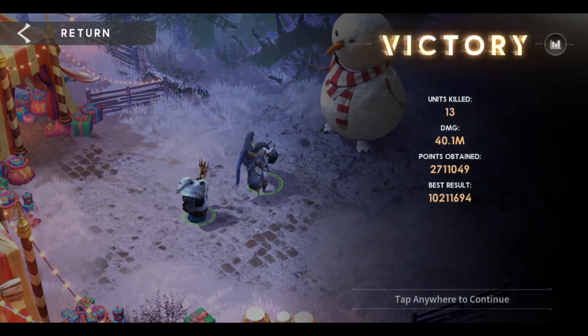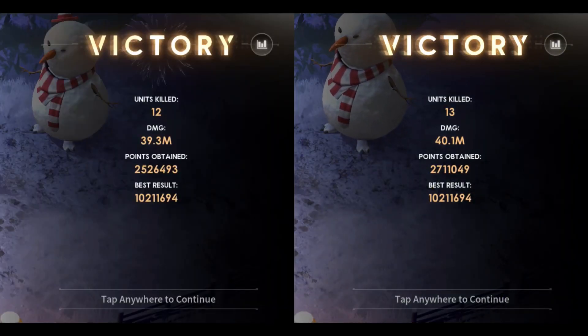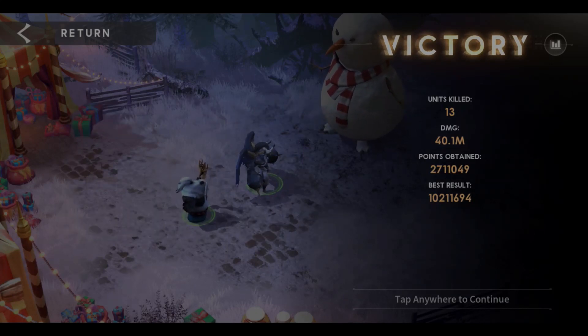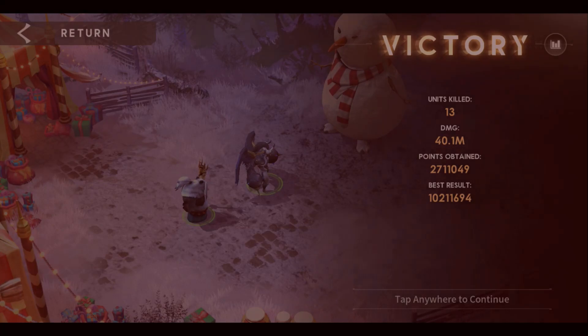The Red Thorn Rune dealt 40.1 million, which is close to Fifth Element's 39.3 million. This difference is not significant enough — for me they are almost equal. Therefore, we can conclude that crit-based equipment works best with Xander. Until then, see you in the next episode — thank you!